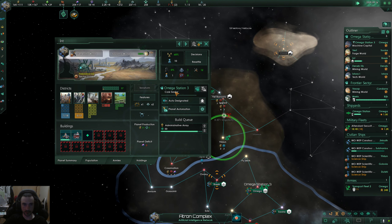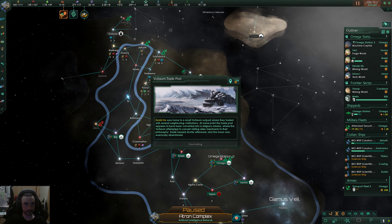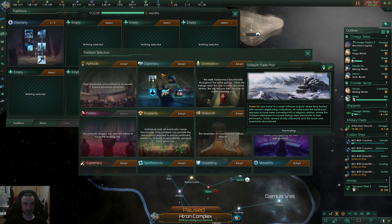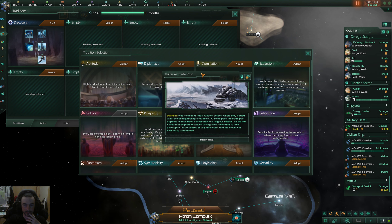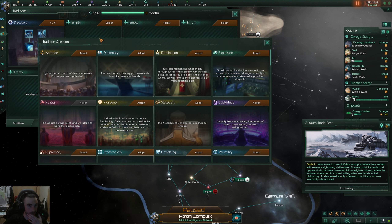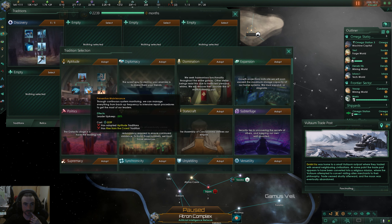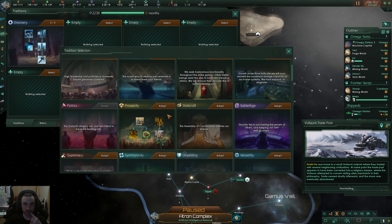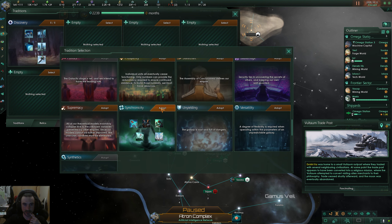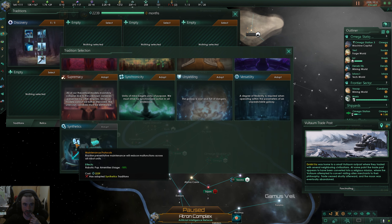Systems are already complete — what do I get? We've got to pick our next tradition tree. I'm going to take... yeah we've got to do this tradition tree. I might just do Supremacy.